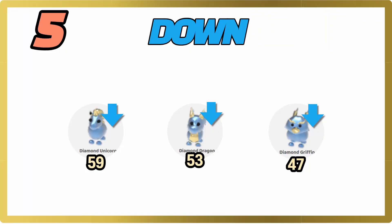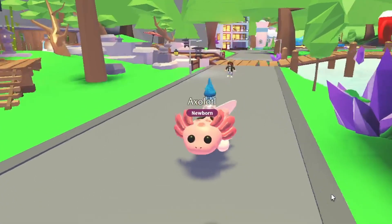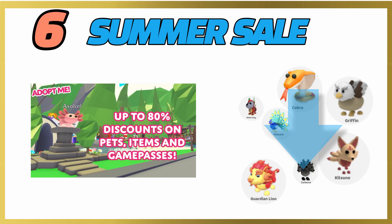Fifth, we have the pets that are going down in value: the diamond unicorn, the diamond dragon, and the diamond griffin. It's just that you can get these pets in game forever, and because Adopt Me has been popular for quite a while, a lot of people have been playing it for a longer time, making the diamond pets more common.